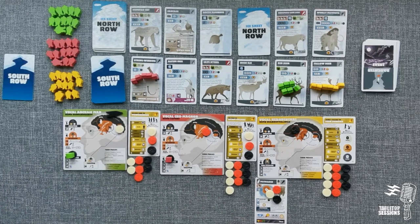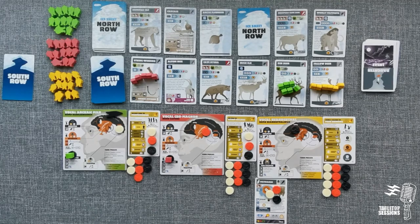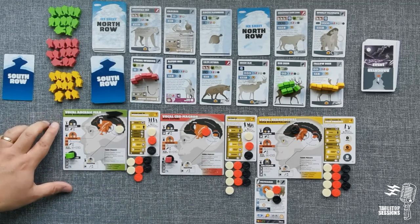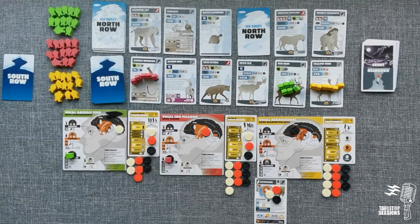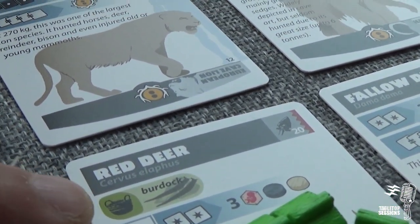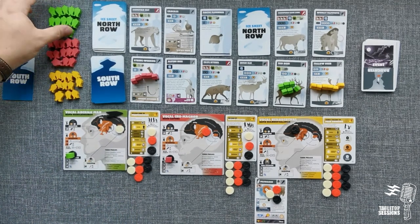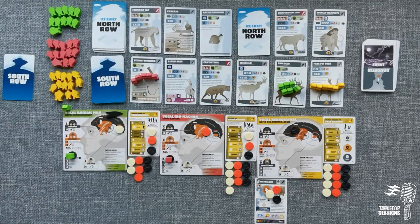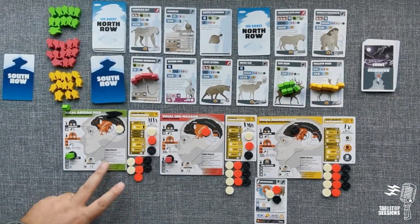The next phase is attacks — there are no attacks because none of my people are competing against each other. Now we go into gathering. The one gathering society, Archaic Man who's promiscuous, does get to gather because of that little green symbol. Gathering gives you a single baby added to your population. We add that to Vocal Archaic Man's population. Nobody else can gather.